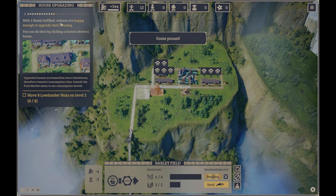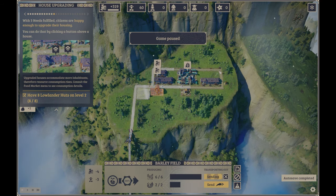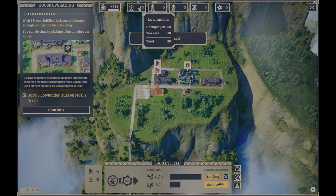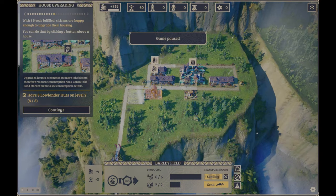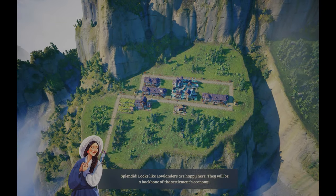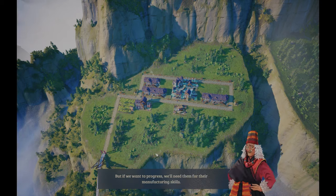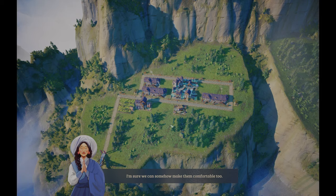With three needs fulfilled, citizens are happy enough to upgrade their housing — you can do that by clicking the button above a house. I can just do all eight at once. I thought I had a lot of unemployed workforce — 60 unemployed! Why are you telling me to upgrade them when they're not working? Regardless, lowlanders are happy here and will be the backbone of the settlement economy. But artisans won't be satisfied so easily — they're used to a certain standard.